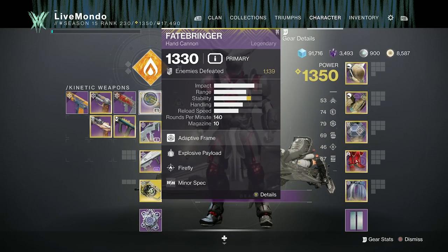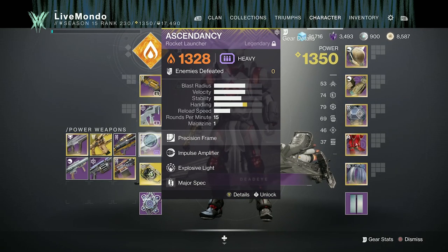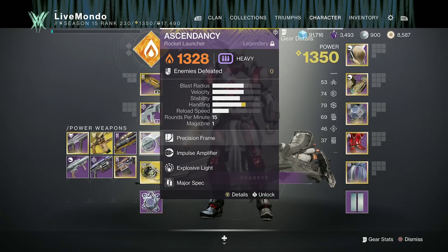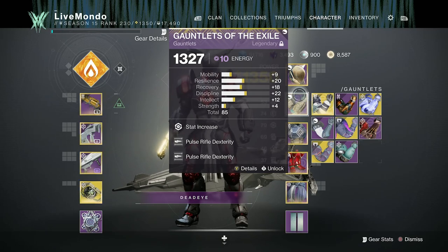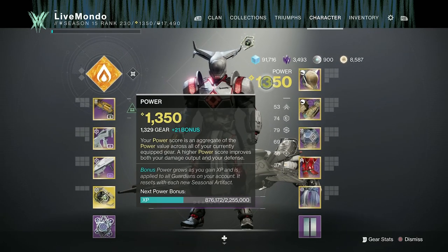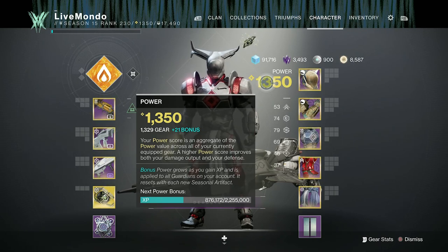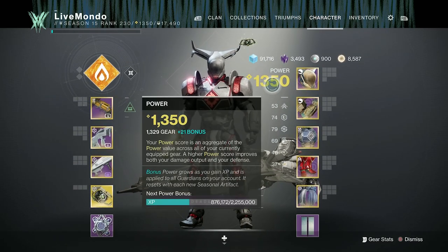It's also worth noting: when you hand in your bounty rewards from vendors like the Gunsmith, those rewards are equivalent to a weekly reward — so try to do that in a fireteam for the 12.5% XP bonus. For example, if I'm at 1329 and one piece is 1330 that's one-eighth done, another at 1330 is two-eighths, and a piece at 1328 brings me back. Learning to count your individual gear levels helps you know how close you are to your next overall power level.